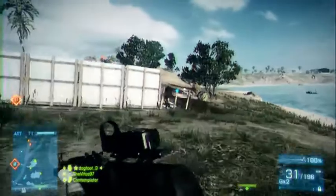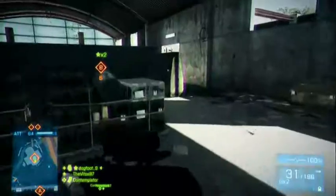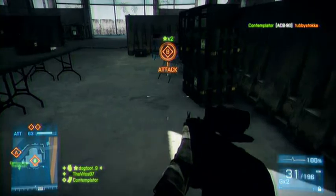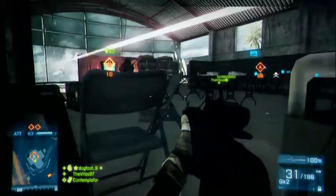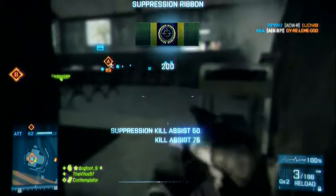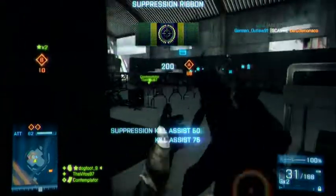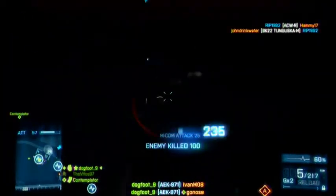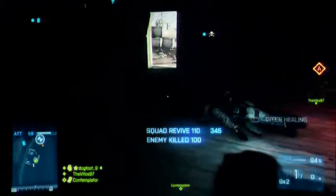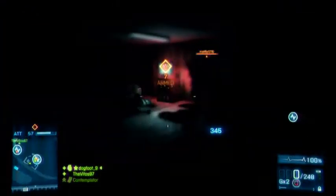Good morning YouTube, Dogfoot9 here, and welcome to my first episode of this new series. On Friday I stopped the first impressions, so today I'm going to be doing Cool Classes. In Cool Classes I'm going to be showing you weapons which are really good, how to use them, and how I see best to use them. I'm going to be showing you a variety of gameplay — not just close quarters — but long distance and short range engagements on maps, so you can see how it varies at different ranges. Today's class is going to be the AEK971.